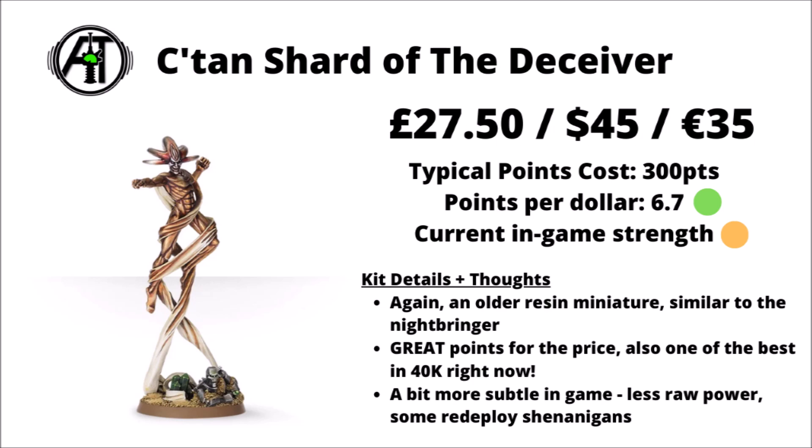Lastly, with the individually available C'tan, we have the C'tan Shard of the Deceiver — pretty much similar pricing to the Nightbringer, from the same era, costs the same price, gets you a few less points in-game, and goes for more of a gilded trickster look. It's perhaps not quite as overwhelming in-game — maybe the least played of the four C'tan variants, the last one being the Transcendent C'tan, which comes as an option in the Tesseract Vault kit. He doesn't have quite as much raw might but can give you some redeploy shenanigans.